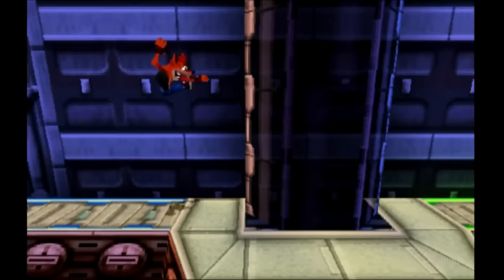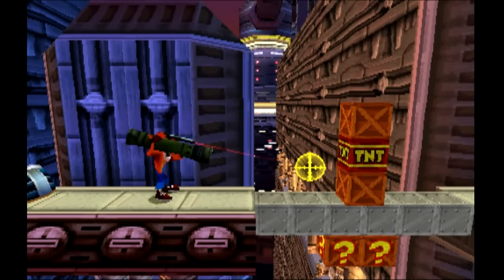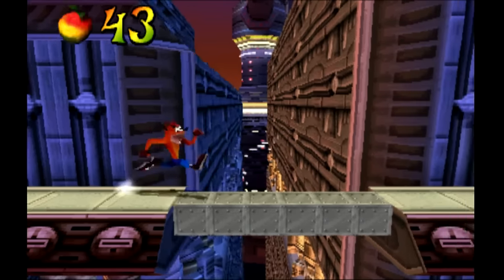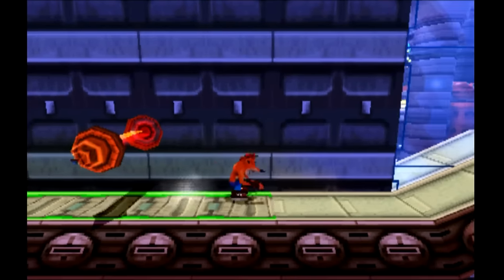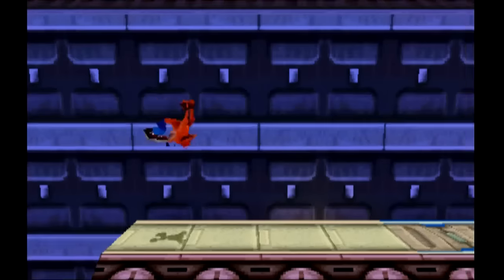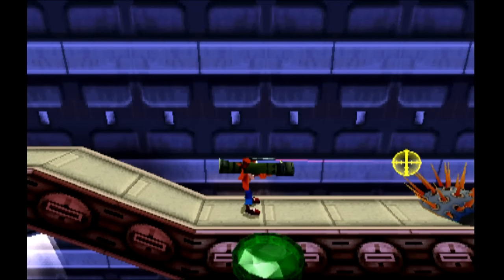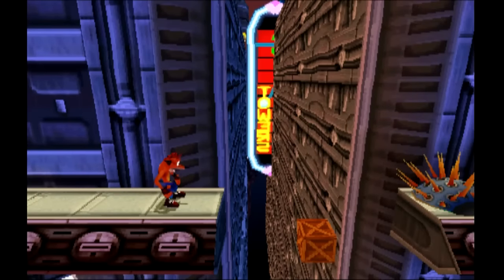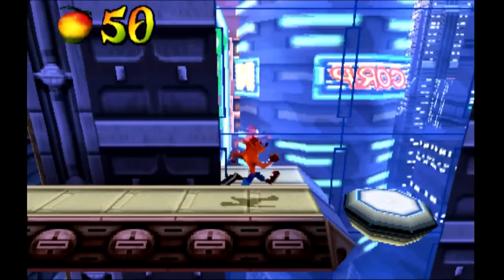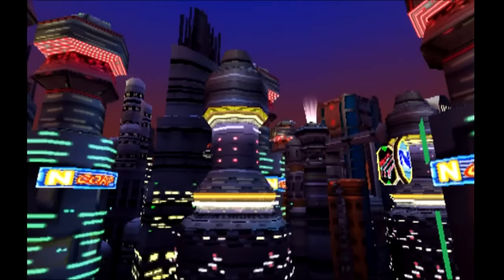So nice — just suddenly decides to show mercy. So merciful, this Crash Bandicoot 3. Destroy the bottom box first and then let that happen, because without that you can't get those two boxes there. It's very particular about the order in which you get things. I don't remember the first two Crash games being this picky about how you get specific boxes — is that just me misremembering, or was it actually like that?